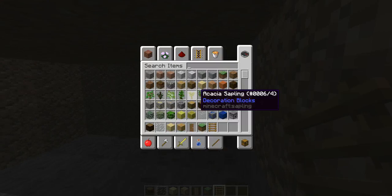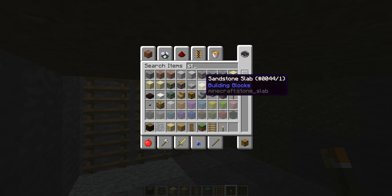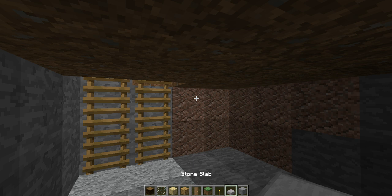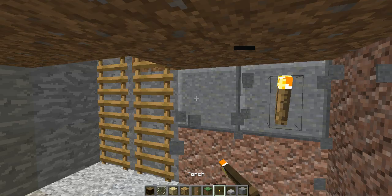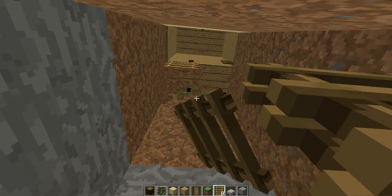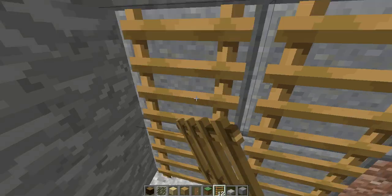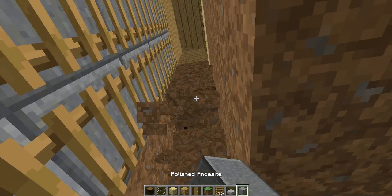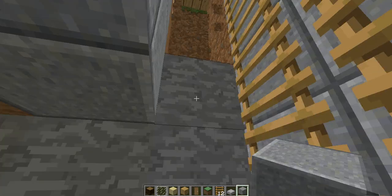You've got your little underground bunker space. Take torches, and I'm going to use polished andesite and stone slabs to give it a look. Replace the ladders going down. Use whatever you want to decorate it — the only limits are your imagination.